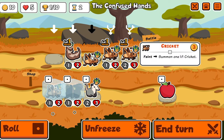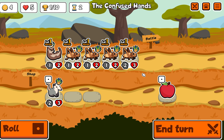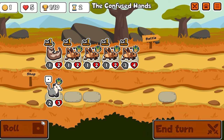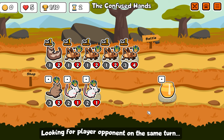On the next round, let's build a team up. Let's place four crickets down and give each one a summon - one cricket each. So that's four crickets summoned. We'll give the first one an apple. Roll once more - nothing really good here. Don't like the bwoon with us that much damage.